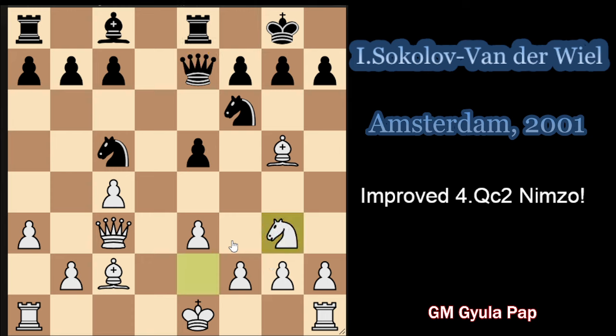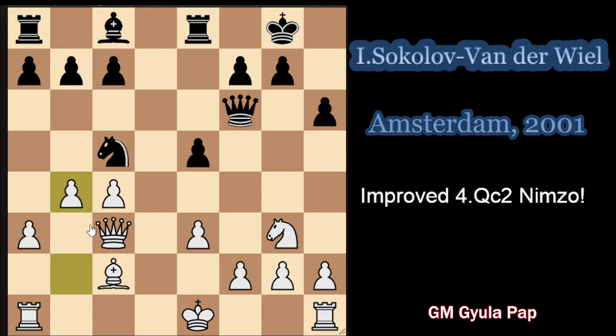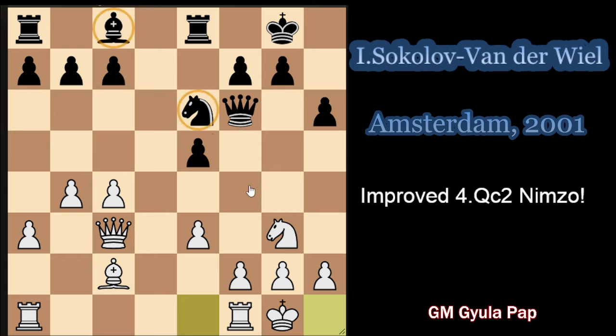So Sokolov played knight g3 - a very strong move - covering the e4 square, so knight e4 is definitely not a move in this situation. Black played a5, which makes sense. The other idea would be h6, f6, using the fact that the bishop actually cannot retreat to h4 because g5 is trapping it. But in such case white can just take, queen takes on f6, and just play b4 - gaining a lot of space on the queenside. For example, knight goes to e6, and white can castle with a very nice position while black has issues with development.